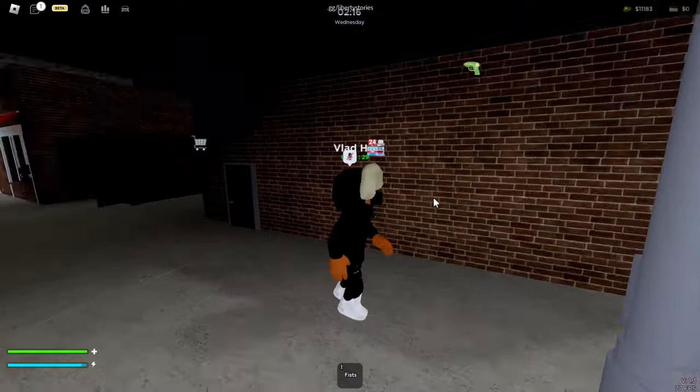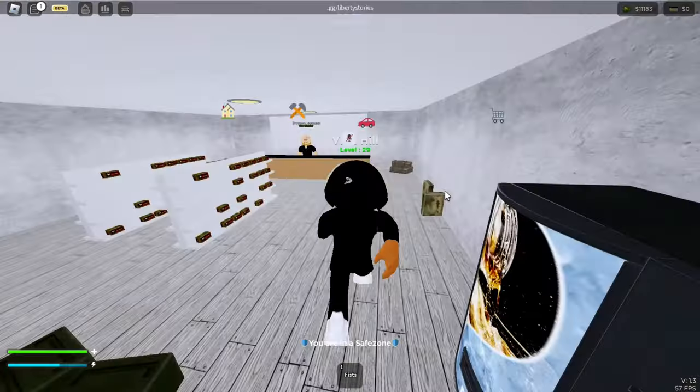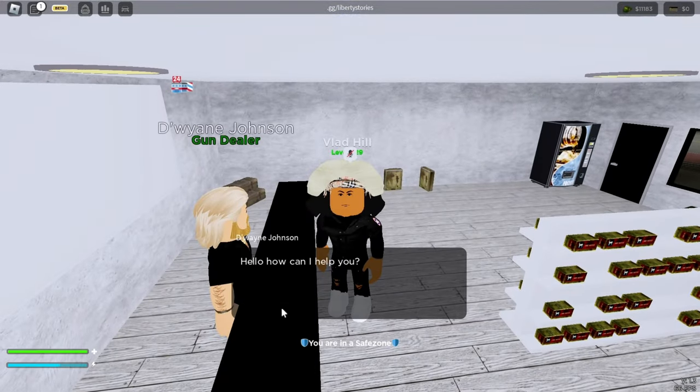Now I will be showing you where places are. To see where places are, type /GPS in your chat and everything will show, but here is me showing every place.